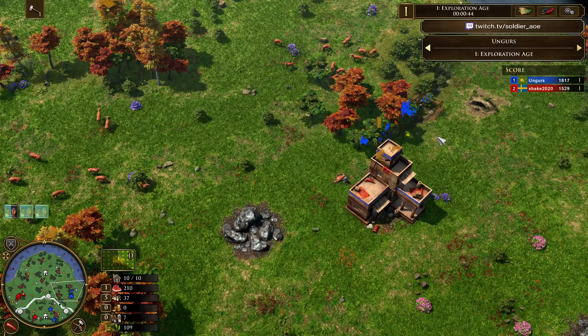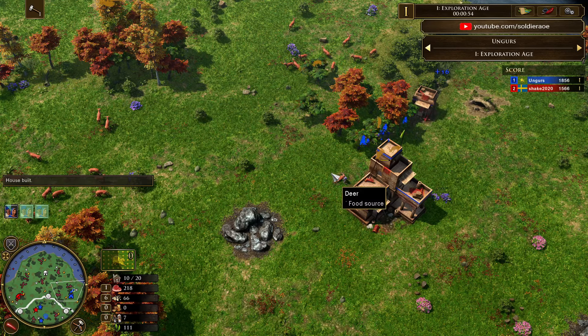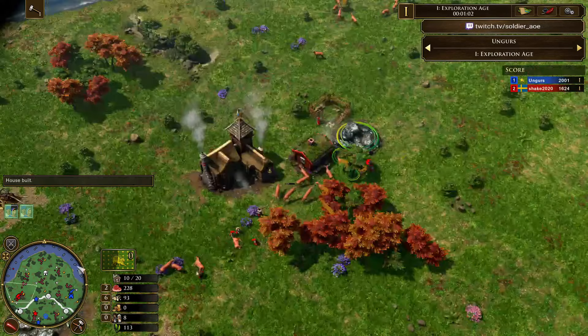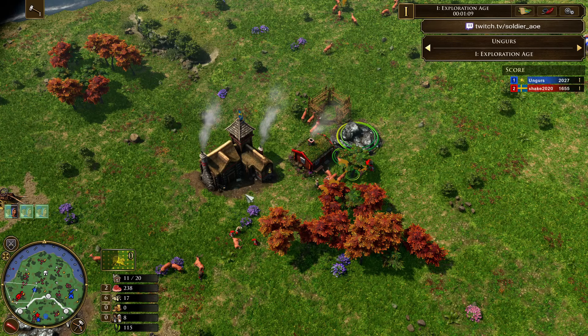I think he even beat Julian in a recent tournament, so he is probably top 2 or top 3 player actually. I probably wasn't even giving him enough credit. Ungers — one of the best right now. Shake also very good, maybe not quite on that level. But here we go, we have Sweden versus India.